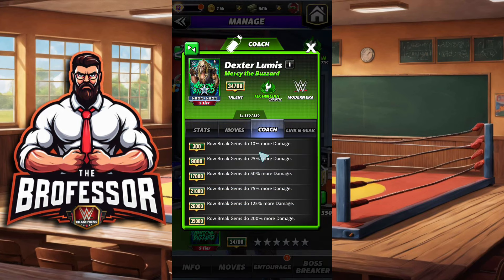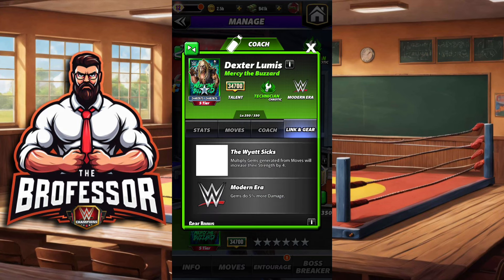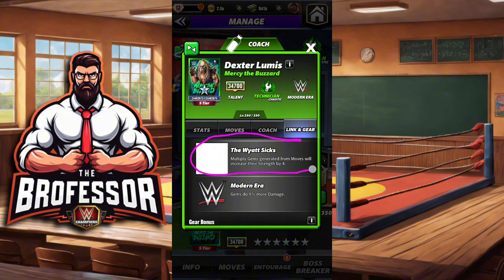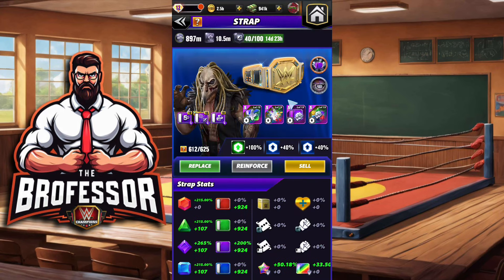He is a coach at 35k. Roll-break gems are gonna do 200% more damage. He does have the Wyatt six-tag link as well as other tag links for being in the modern era. Whenever multiply gems are generated, they're going to increase their strength by times four. For the first move set, whenever we break black we get purple, and then whenever we make a purple move above his specs we're going to get 50% more purple gem damage — we'll go triple purple.